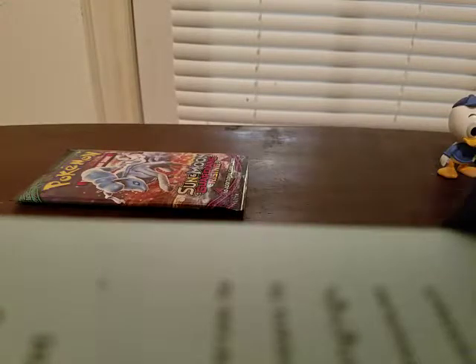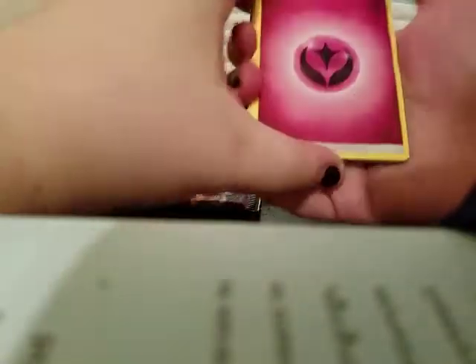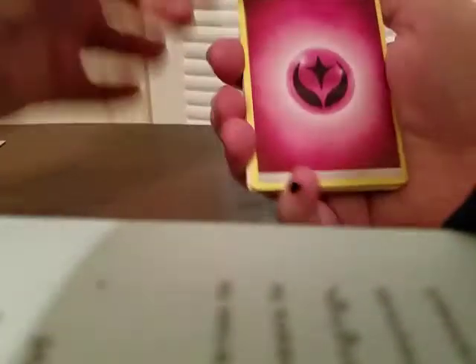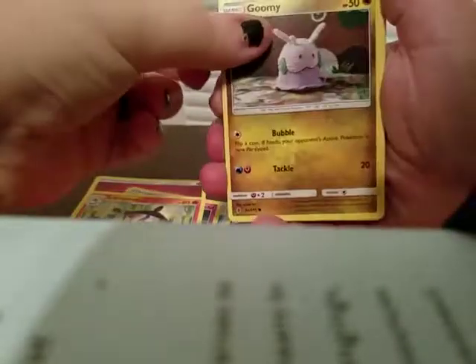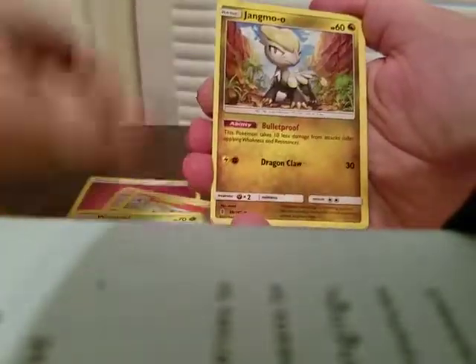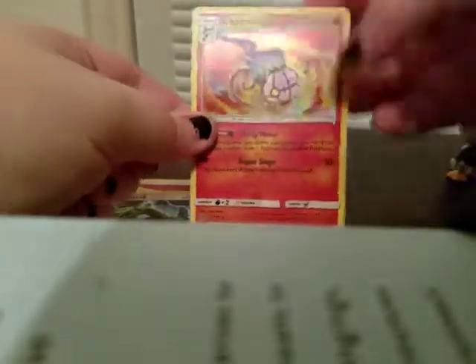I hope you guys post your pulls in the comments and let me know what you're getting out of these codes. One, two, three, four — grass, fairy — alright, we're all sleeping. Fairy Energy, Max Potion, Clefable, Lampent, Litleleo, Goomy, Wimpod, Jangmo-o, Trubbish, Wailmer, reverse Rayquaza, and a holo Chandelure. That's actually a very nice holo.